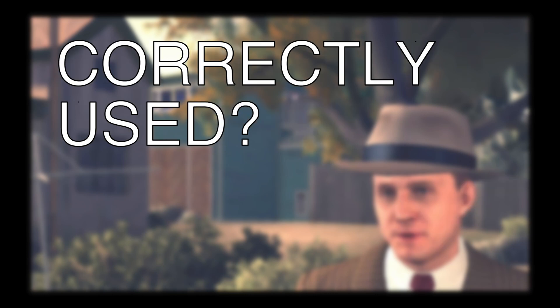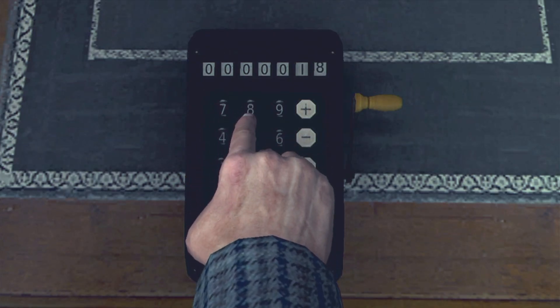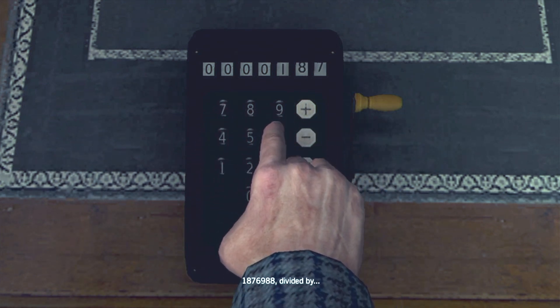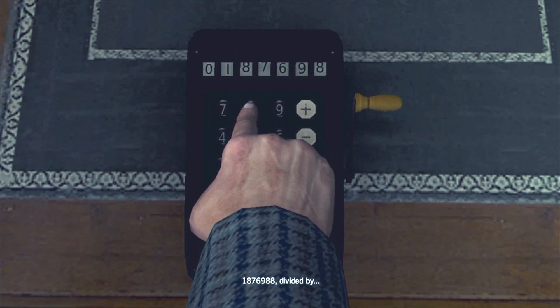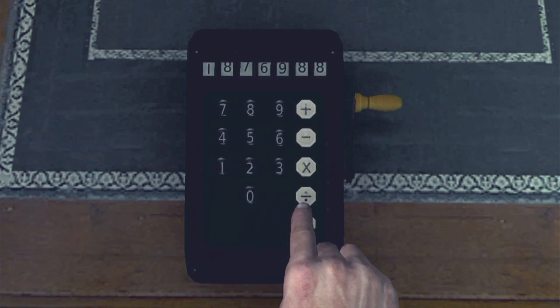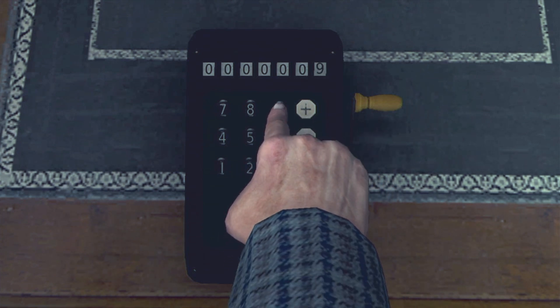The way this thing works, though, is totally wrong. I'm supposed to type 1,876,988. As I type the numbers, they appear in the display up there and shift over to the left as I type them. No mechanical adding machine ever worked like this. A classic 10-key machine didn't even display the numbers as you type them — it's just too complicated mechanically to make them appear and shift over to the left as you're typing them.